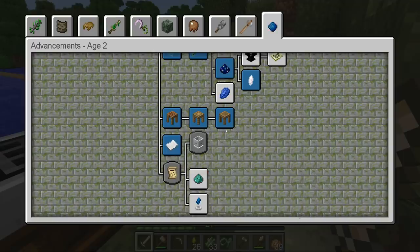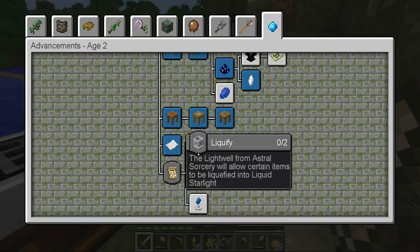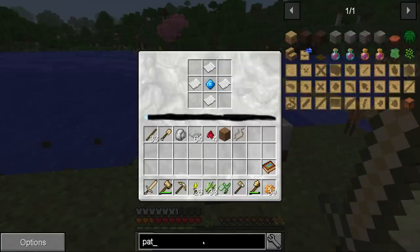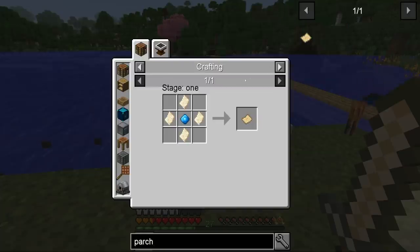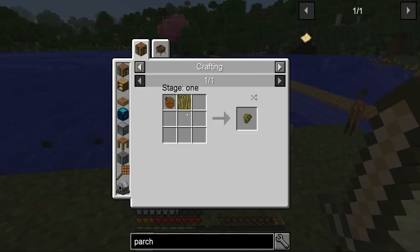Endermen have begun spawning in the world, so we need to acquire constellation paper to fill the information in the astral sorcery journal. We also need to do this next step. This recipe gives us the parchments, but I think they want us to do it the washi way.